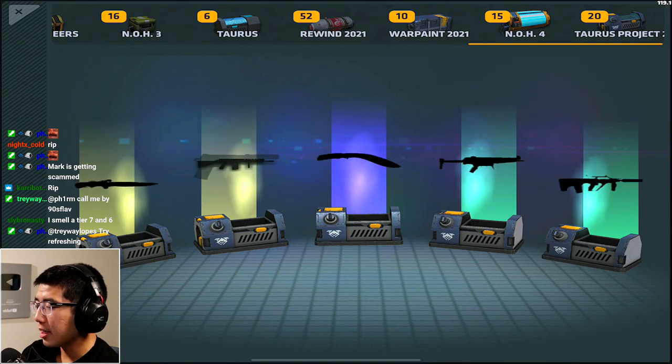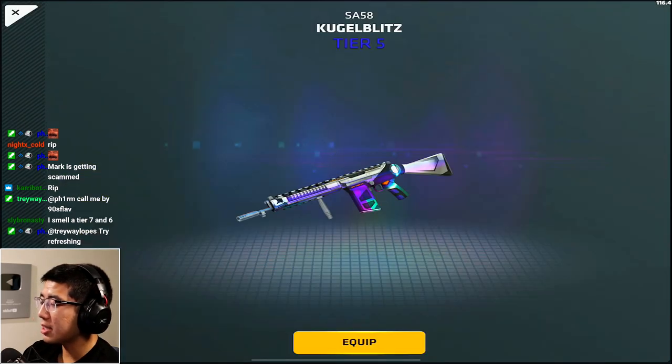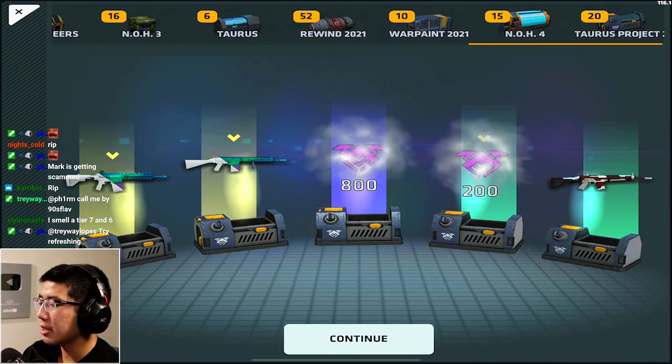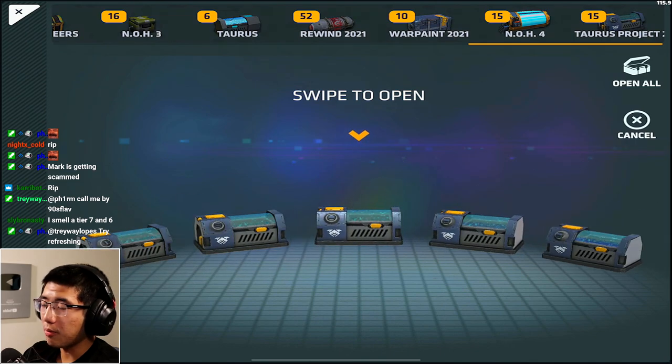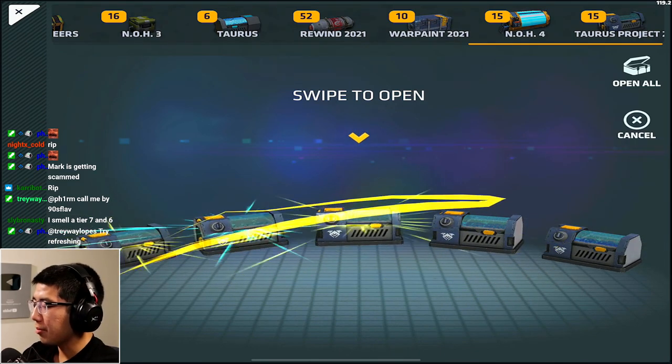We get some tier 2s - oh, that's a tier 5 baby! Please give me the AK, please give me the AK. That's not the AK - it's the same duplicate Kugel Blitz. Okay, I got the Intrusion but that's not exactly what I wanted.